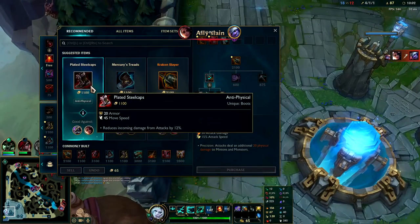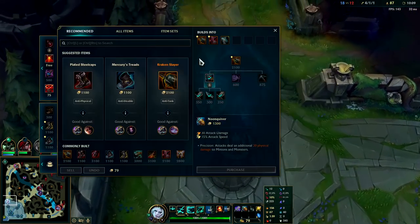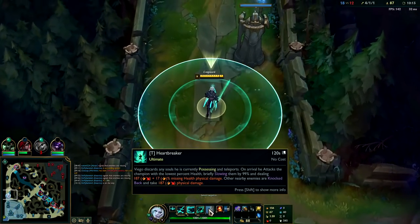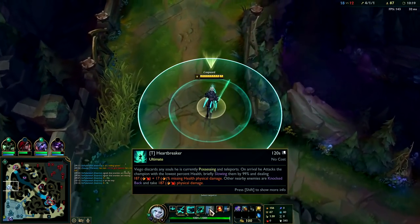For your boots you're typically looking for Plated Steelcaps or Merc Treads. Their team is AD heavy with Poppy, Samira, Nasus, so I'll probably just end up getting Plated Steelcaps even without tenacity. You can dodge a lot of stuff with your R — it's like a Hecarim R or anything unstoppable like a Malphite R. Once you press it you can't stop it.